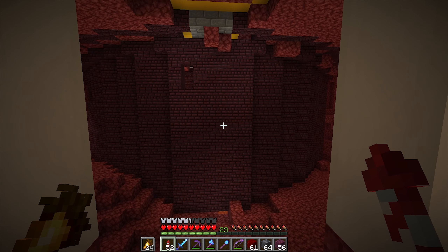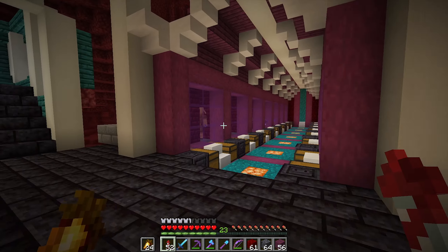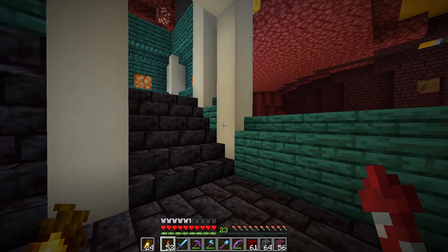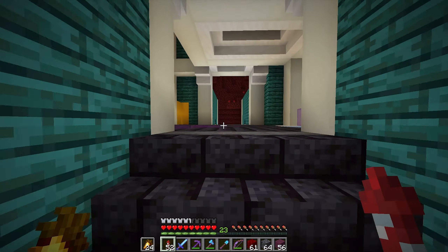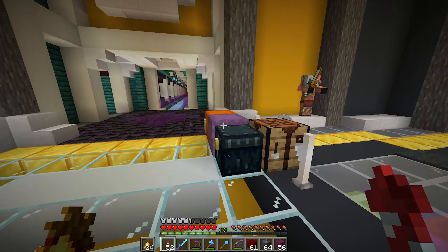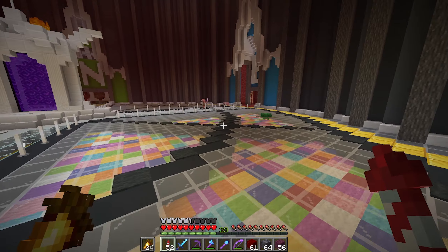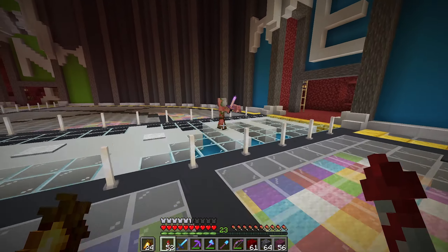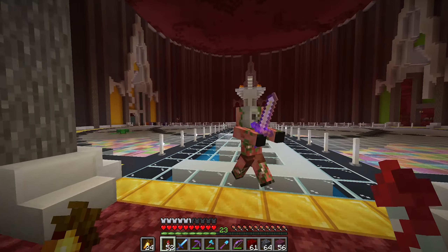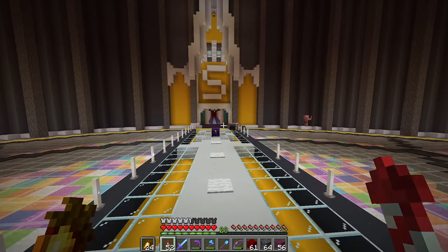Anyway, this is not completed here as we saw last episode — we kind of ran out of time. Each of these wings is going to have a little area down below. We've got north, east, southwest, and down here in the nether hub. This one has the bartering, so maybe on another side we could put this farm.